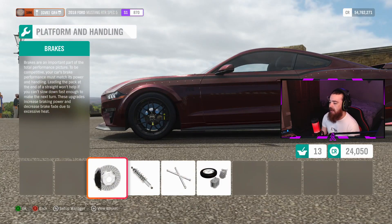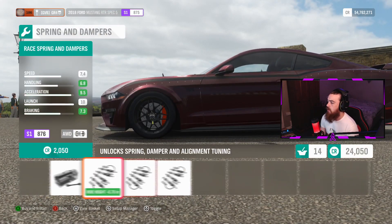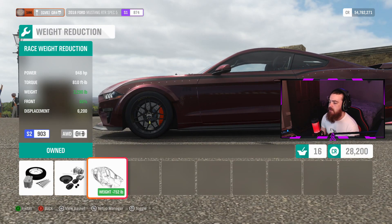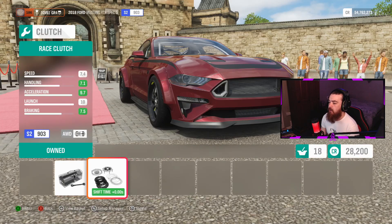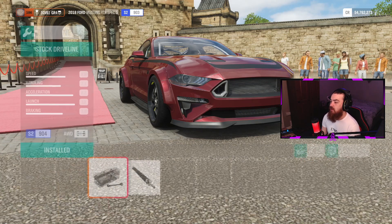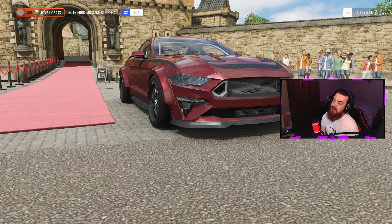Let's head over to the platform and handling — do up the brakes, stick it on race springs, put the roll cage in, and also do the weight reduction. So it's running about 948 brake horsepower, which is pretty damn funky. Let's head over to the drivetrain and upgrade the clutch and the transmission — 0 to 60 in 2.5 seconds. That's insane.